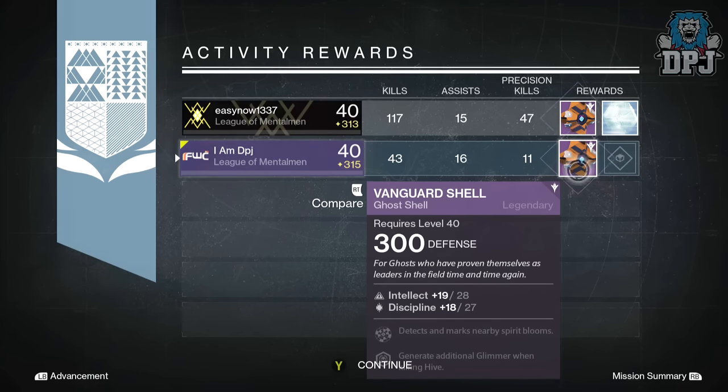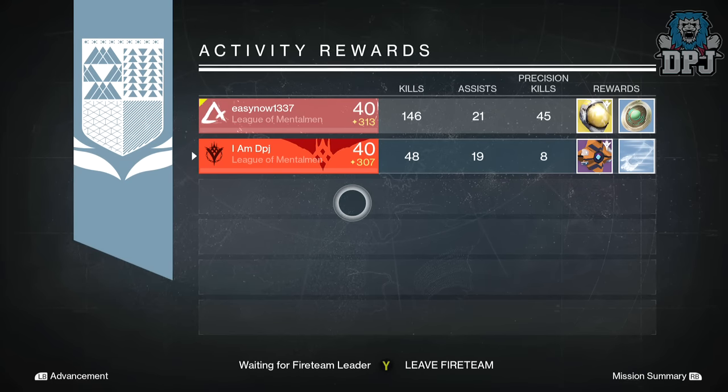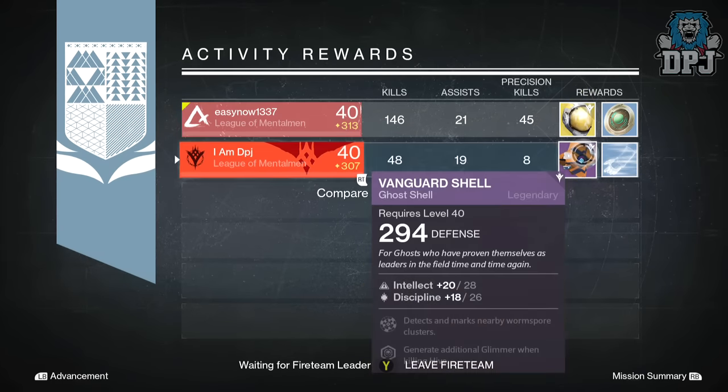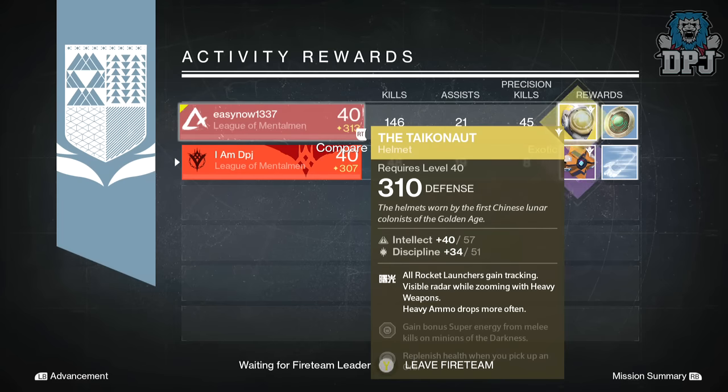Moving on to my Titan, and guess what — I got another ghost shell, this time offering a lower defense of 294, with discipline and intellect, detects nearby worm spore and generates additional glimmer when killing Hive. My buddy got the exotic Take Not titan helmet offering 310 defense, 47 intellect and 51 discipline — that's quite a badass drop.